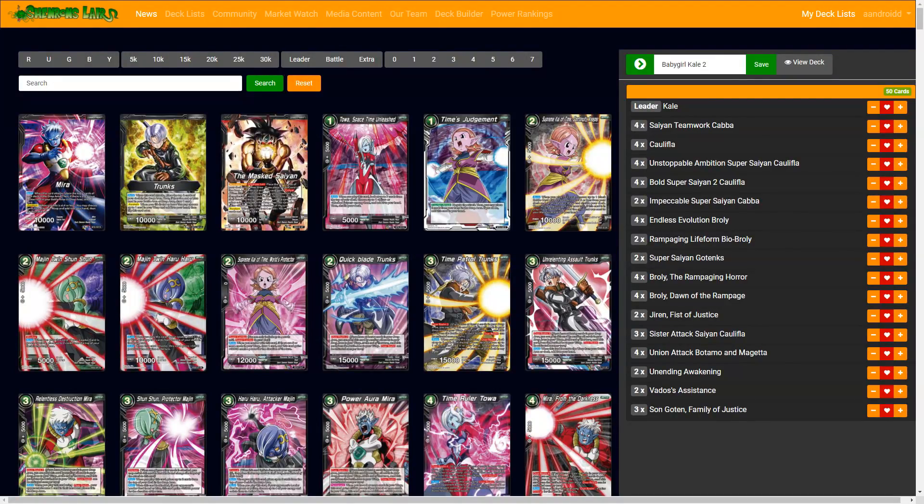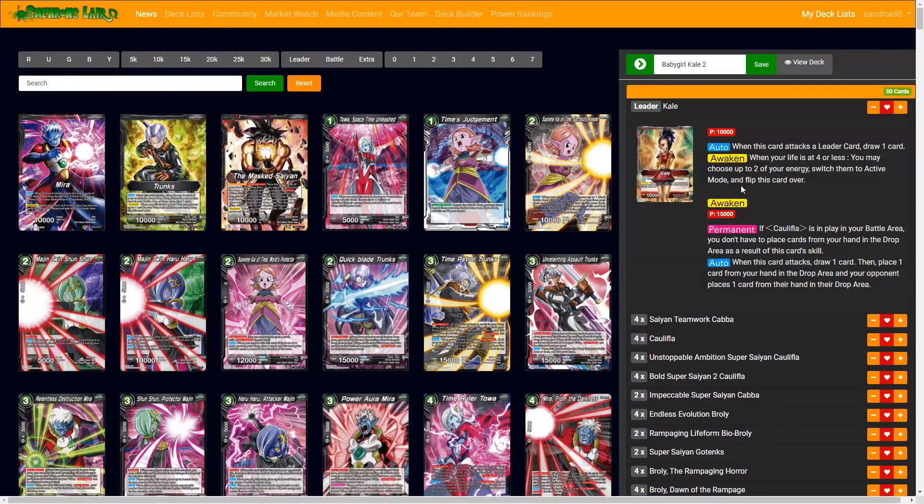But for this, this is the deck I would say to play those things. I think for Kale, she can kind of go a lot of different ways. But the Veggie Engine as well as the Tournament of Power new cards is definitely important and kind of standard slash staple for her, because she kind of needs Caulifla.